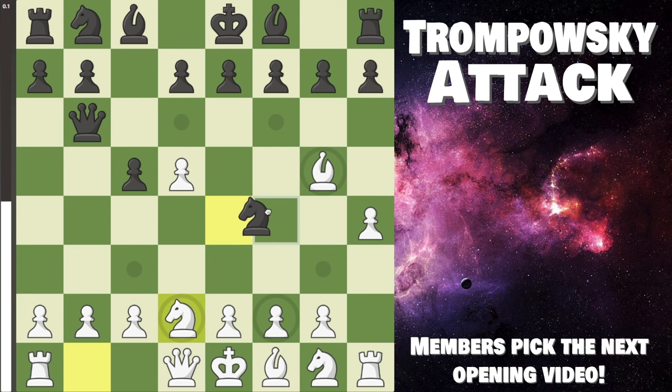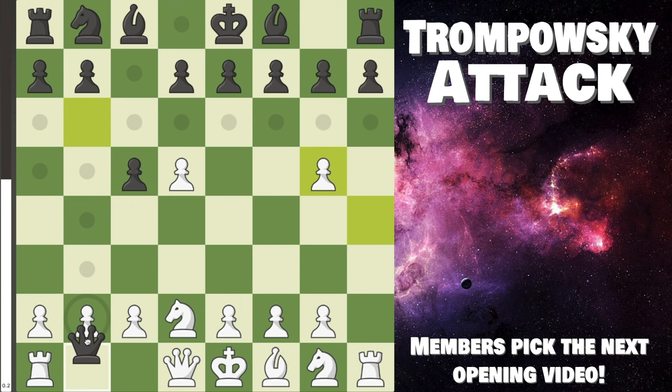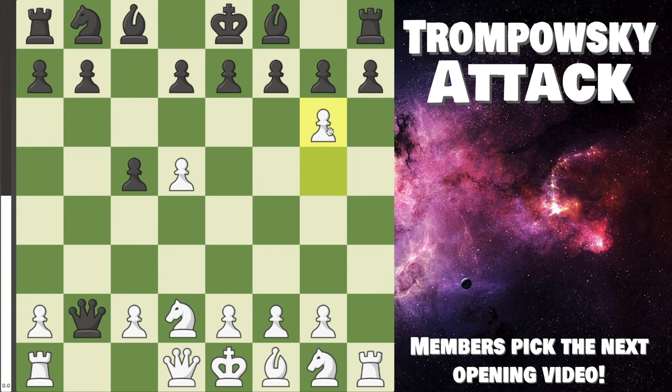But if they take on g5 with their knight, we take back with the pawn. Now Black can take on b2 — is it slightly better for them? Maybe very slightly, but honestly we have the dominating move here: g6. I would be surprised if you were not winning in at least 60 or 70 percent of your games here, because they cannot take the pawn — that's a free rook — so they have to take with their f-pawn, and now their structure is completely messed up.